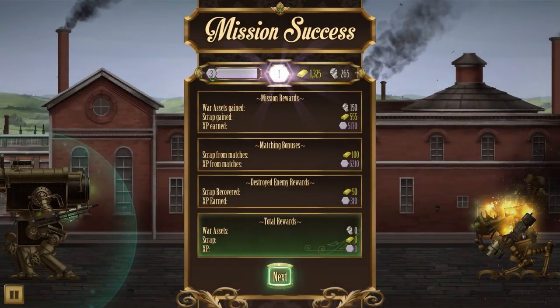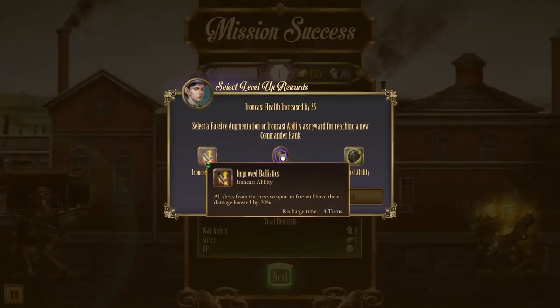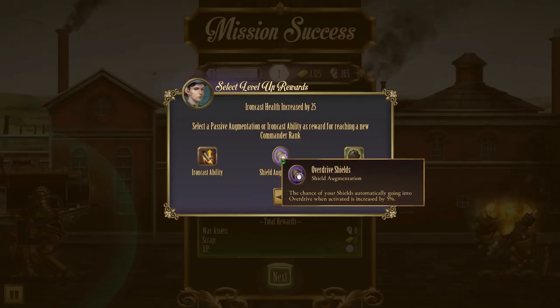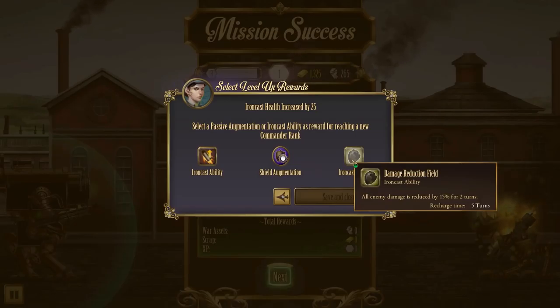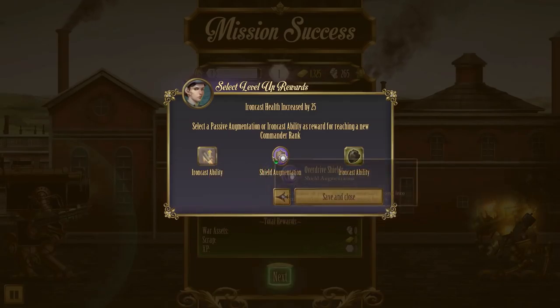Heading on to level 3 - let's see the augmentation choices: Iron Cast Ability - Improved Ballistics: all shots from the next weapon to fire will have damage boosted by 20% (active skill). Overdrive Shields: chance of shields going into overdrive when activated increased by 5%. All enemy damage reduced by 15% for 2 turns (active ability). I'm going to go with Iron Cast Ability - Improved Ballistics to hit hard whenever needed.